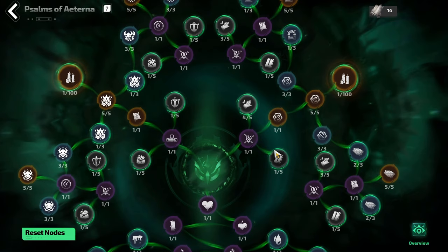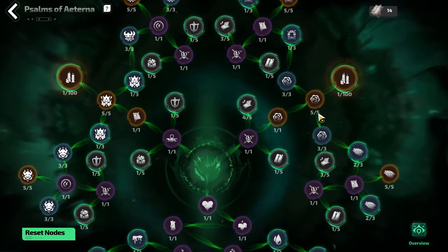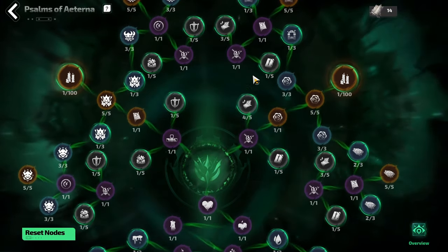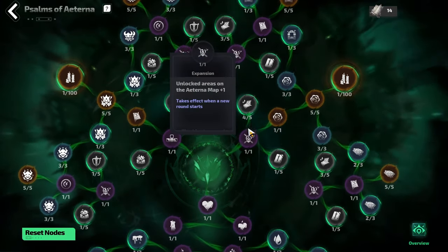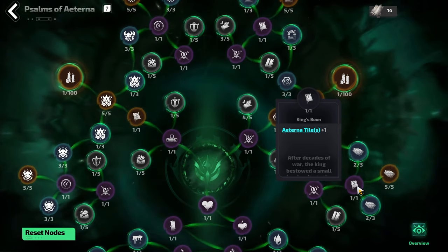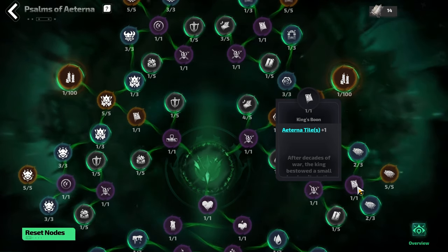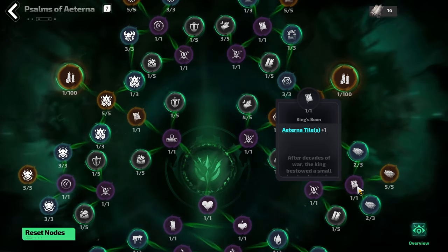The nodes that unlock the rest of the tree are shown with a little chain icon and there are five of them in total — three on the right and two on the left. The right side is all the city-specific nodes. We're going to start by going right because not only do we get to expand our city with the expansion nodes at the top and bottom, but we also get to add additional Eterna tiles — small passives you can add after filling in all your Marks of Ruins to fill in missed connections or grab additional reward tiles.